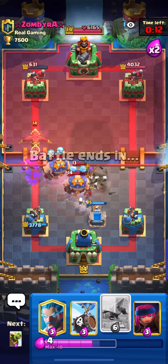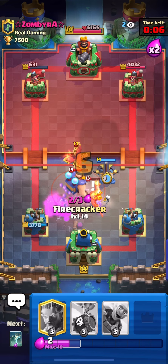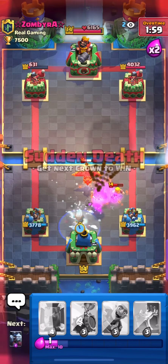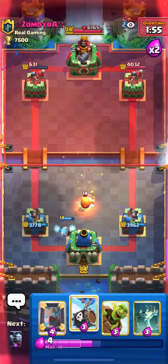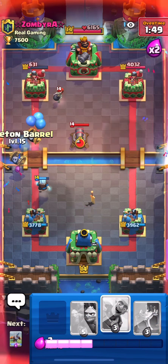Hopefully it goes to the other tombstone. We're still alive. I need to expo to attract everything to the right and firecracker to kill the phoenix and the giant. Ice wizard — look at this defense! Oh my god, this defense is so good.